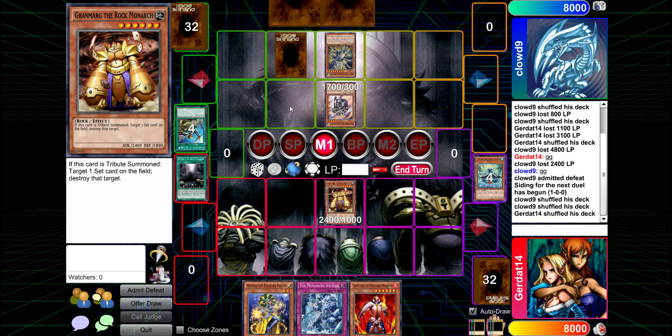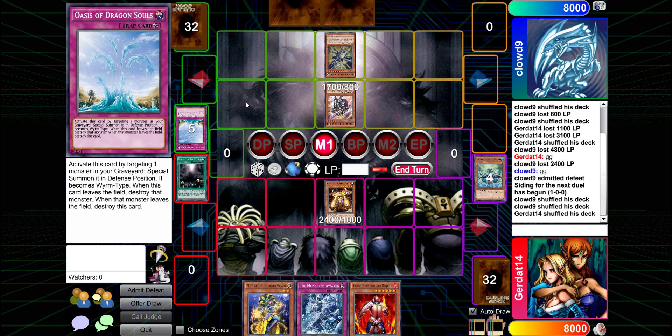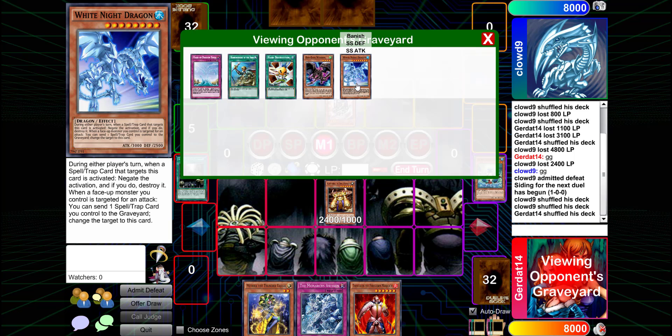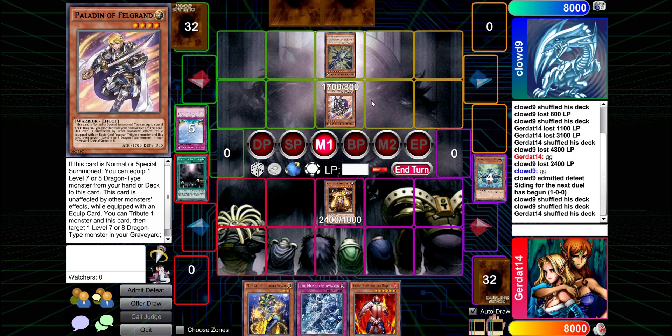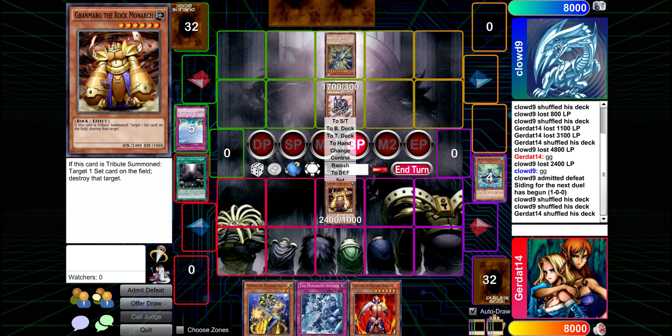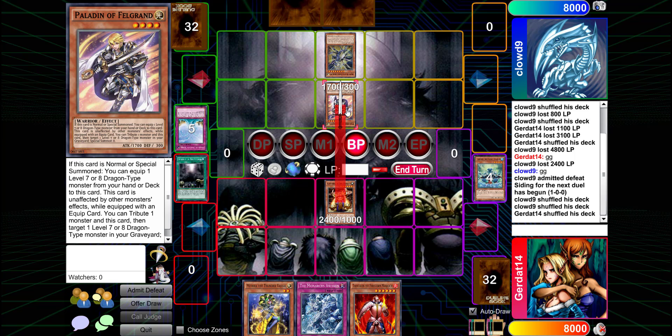I think the 'set card' requirement just establishes the targeting criteria, but once you target it, the conditions no longer need to be met — so my card is destroyed. You could have grabbed Frost White Knight and actually done something meaningful with that, and it would have been more impactful.